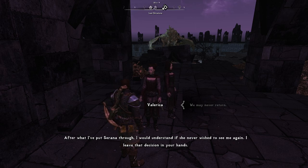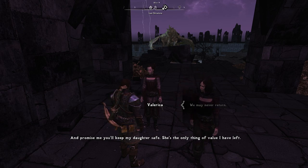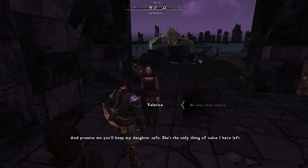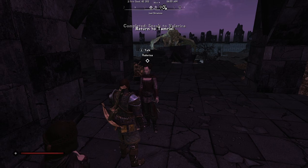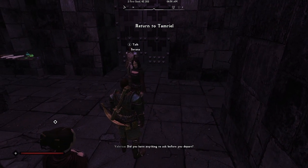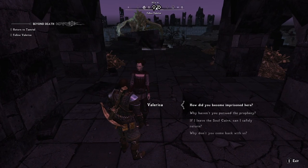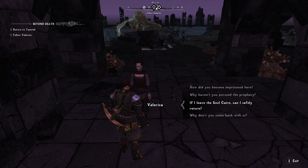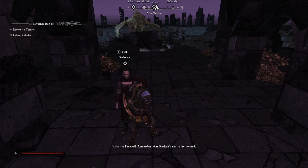I leave that decision in your hands. Remember, Harkon is not to be trusted. No matter what he promises, he'll deceive you in order to get what he wants. And promise me you'll keep my daughter safe — she's the only thing of value I have left. The sooner we get the scroll home, the sooner we deal with my father. All right — we're leaving. Bye.